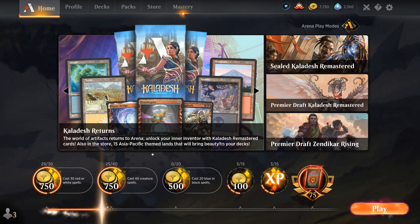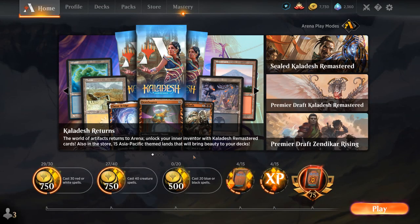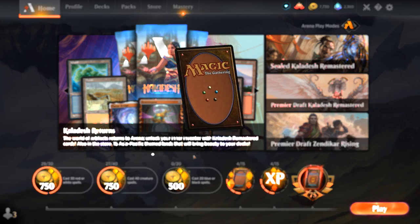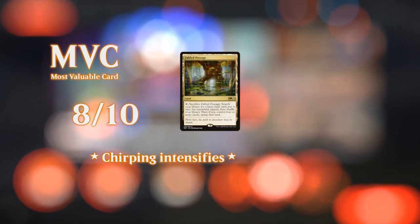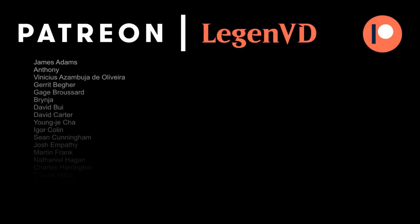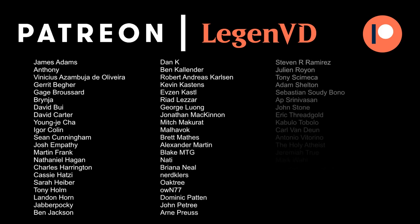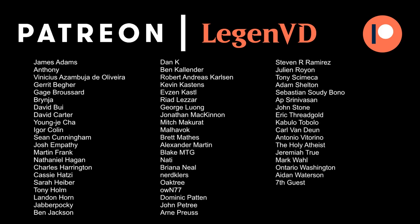We got to see a nice variety of matchups here with our red-green Swarm Sculptor deck. We lost some close games where our opponents got some nice draws — not much we could do there — but the deck's power level is undoubtedly quite high if it gets to do its thing. And Phil is no joke. That's gonna do it for today's gameplay — want to thank you for watching, hope you enjoyed, and as always, have a nice day. You can become a patron yourself today and decide the topic of future videos over at patreon.com/legendvd.